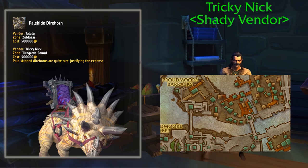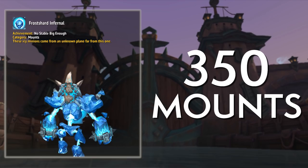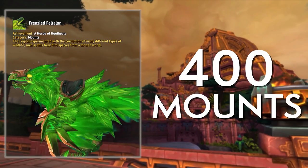If you work through all of this list, you might be getting closer to some collection milestone mounts. The Biting Frost Shard Core is from reaching 350 mounts usable on one character — it's an icy recolor of the infernal mounts and actually looks pretty good, though being tied to Legion aesthetics is a bit disappointing. If you're truly dedicated, the Frenzied Feltalon requires 400 mounts — good luck. It's definitely a status symbol and honestly a pretty nice-looking mount.